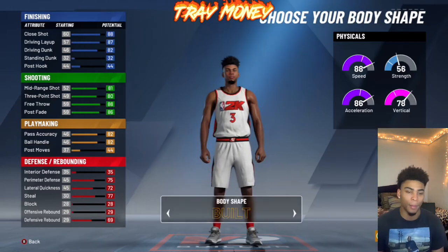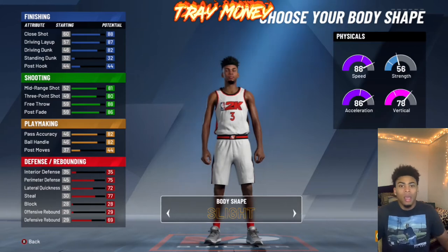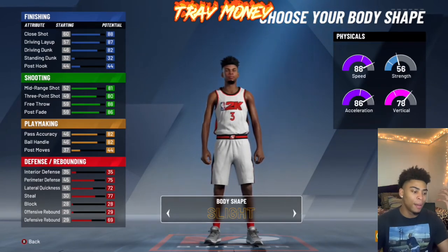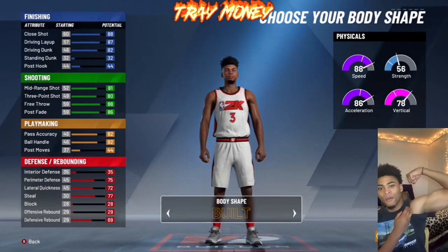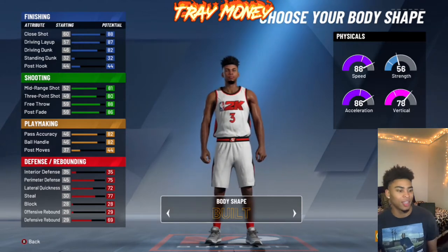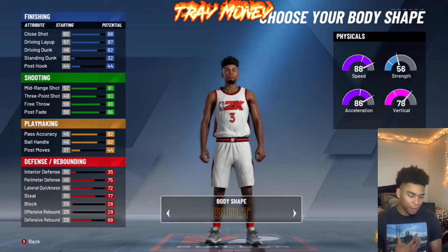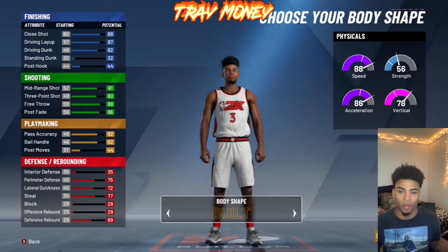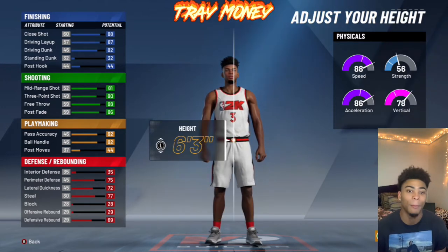We're going to go with the built archetype because we don't need skinny Trey out here. We need a built Trey — you know what I'm saying? We ain't skinny Trey no more, we're built Trey. Because when I take my shirt off at Superstar 1, he's going to be ripped and built up. I don't want to skinny my player — he looks like he needs some food. I need a built player because he's a beast.